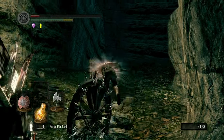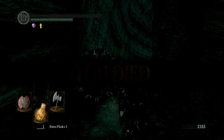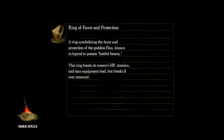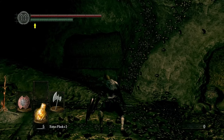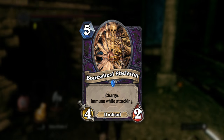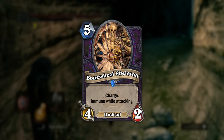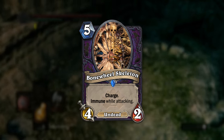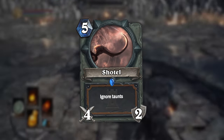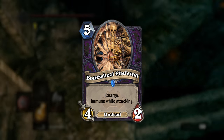One last normal enemy from the Souls franchise I'd hate to leave out is the Bone Wheel Skeleton. In Dark Souls they're focused on being on the offense, and they're very good at it. If they're rolling at you there's not a lot you can do to stop them, but if they're immobile they're suddenly pretty trash and can be taken out easy. I took that idea and made it a 5 mana 4-2 with charge and immune while attacking. This is an excellent way to take out minions and force the opponent to remove the Bone Wheel themselves. This is also an undead card, so it could be played with the Gravelord Nito deck I mentioned in my last video.